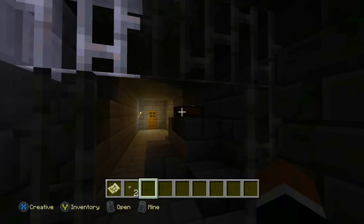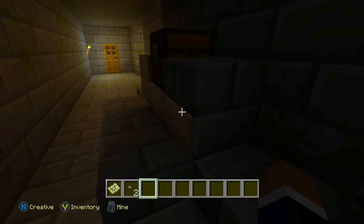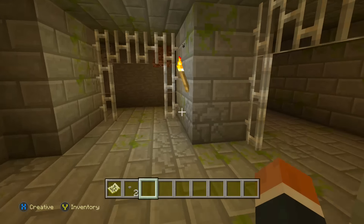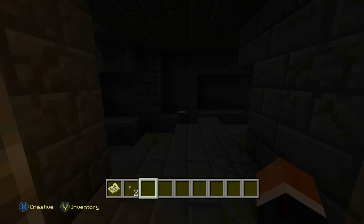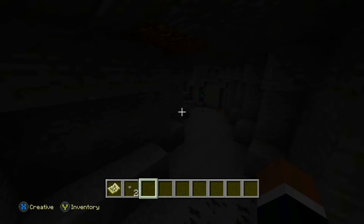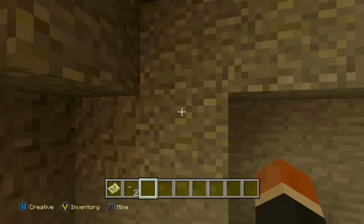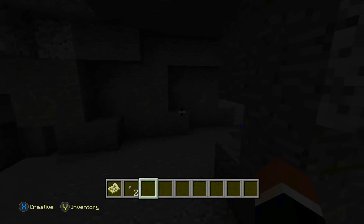Look at that. So straight away guys, under your island you literally have - look at this, we're still on the island, just underneath it. There's a whole stronghold. Can we find the end portal guys? Put it down in the comments - how long do you think it'll take us to find it? I don't think it should take us too long. Look at this whole cave system guys, it even goes down through here. I did just spot a bit of lapis lazuli - yes, and a bit of iron, and a lot of coal guys.